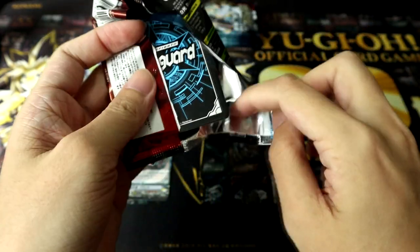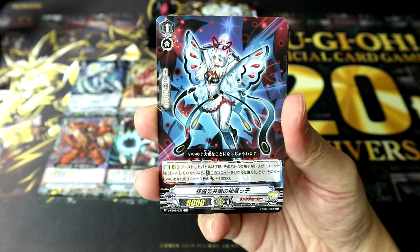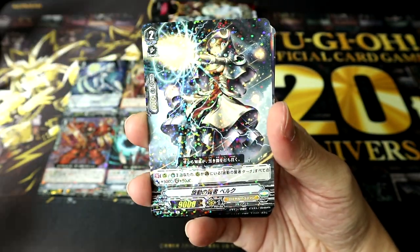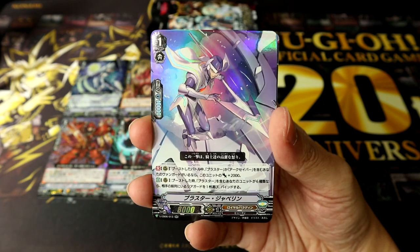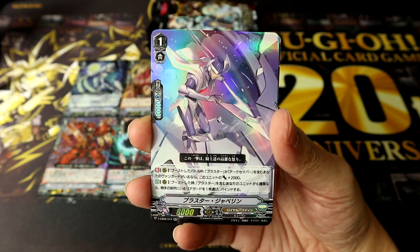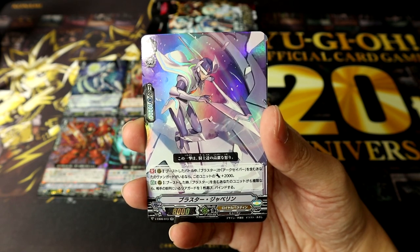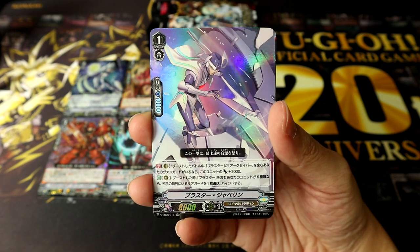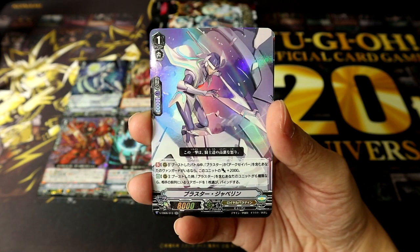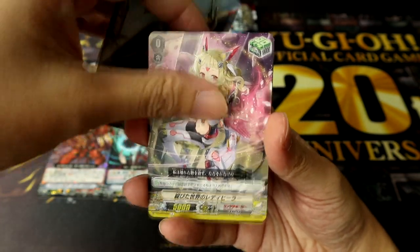I'm really hoping that we either get Brandt as the VR or Dragonic Overlord for the VR this time, since we got the triple rares for them already. You've already seen this one — White Tiger. Here's a new rare — Rotary Sage Belk, followed by another double rare, Blaster Javelin — the Royal Paladin version. On rearguard, during a battle in which this unit boosts, if you have a Blaster or Arc Saver Vanguard, this unit gets Power plus 2k, so an easy 10k booster. On rearguard when this unit boosts, if you have 6 Blaster units with different names on your field, you can choose one of your opponent's front row rearguards and bind it. All this Blaster support is really nice.